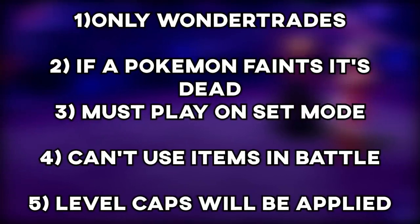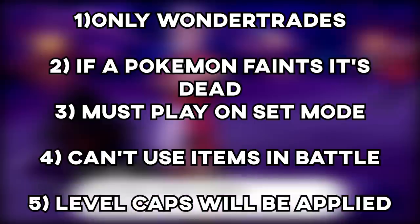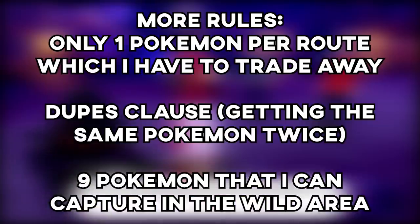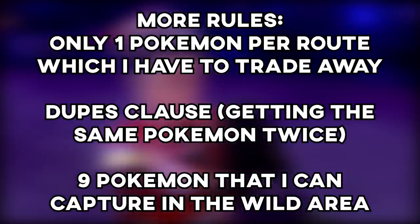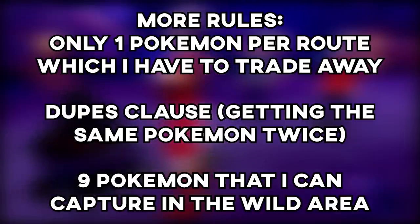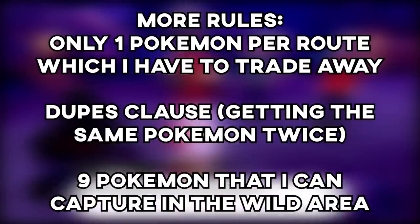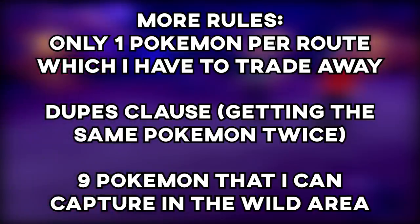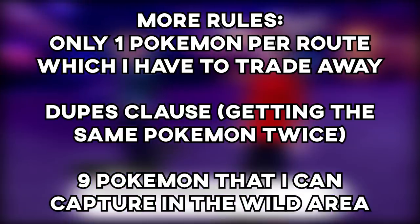First off, this will be a hardcore Nuzlocke, so if a Pokemon dies it will be dead, and all other hardcore Nuzlocke rules will be applied. That means I can capture one Pokemon per route and trade it away for something. Dupes Clause will also be implemented, so if I get a Pokemon I already have, I can trade it away for something new. I'm also going to allow myself nine encounters in the Wild Area — one before the first gym, and then one after every gym badge I get. That's all, because the premise of this video is Wonder Trading and we want to do that as much as possible.